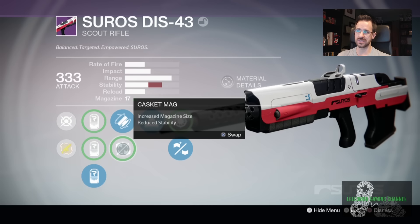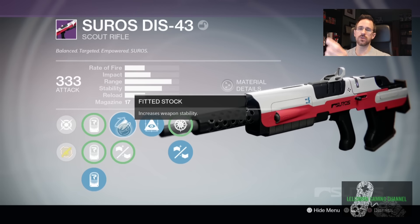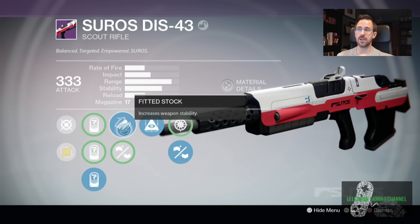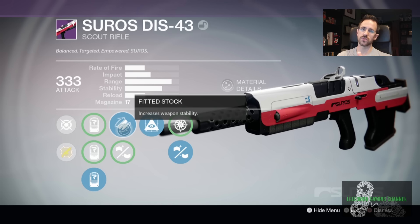Even with fitted stock, the stability on this thing is pretty good. It reduces the magazine size, so it's kind of hard to show you, but the stability only goes down maybe a smidgen. If you like scout rifles, you might want to invest in one of these. If scout rifle is one of your favorite weapon types, this thing can almost take over an exotic spot. I wouldn't hesitate to say that this is one of my go-tos for scout rifles.